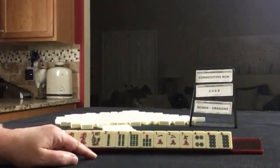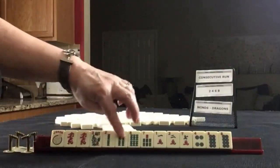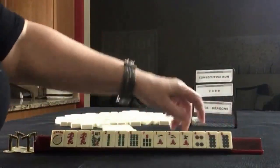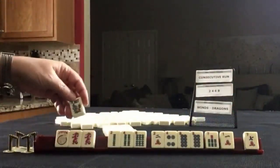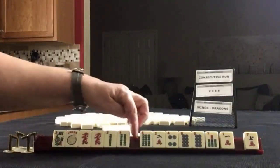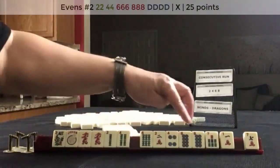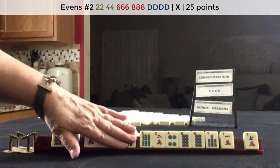If these were my tiles, I think I would force two, four, six, eight. We have two, four, six, two, four, eight. If we get a six dot, we could play two, four, six, eight dragon — second hand down.